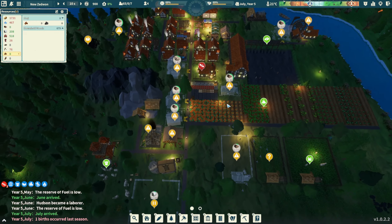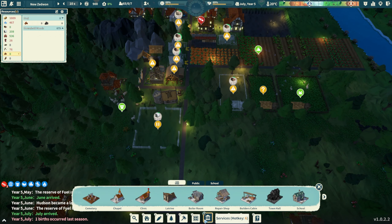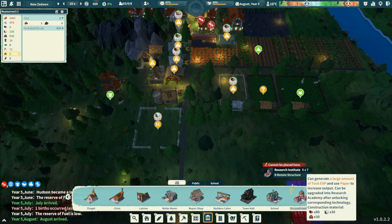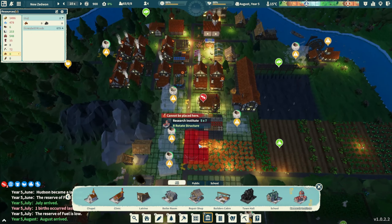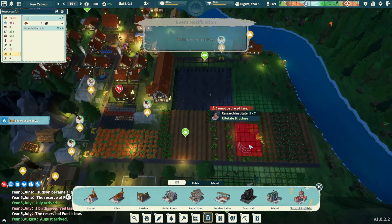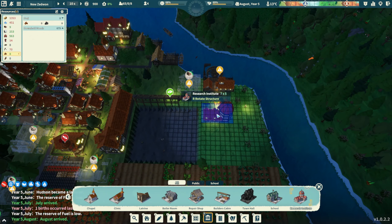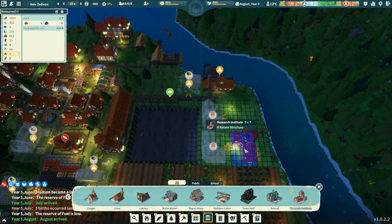There's something we haven't built yet that I've been putting off - the research institutes. Let's place three of them. The tutorial specifically tells you to place three of them, which I think is kind of wild but it is what it is. One, two, three - let's get those three built.